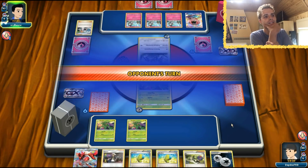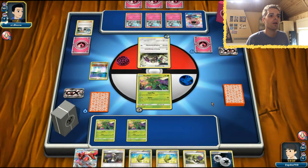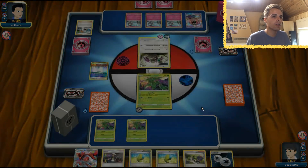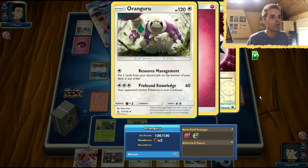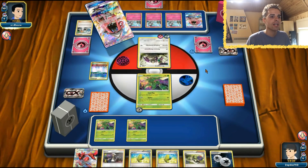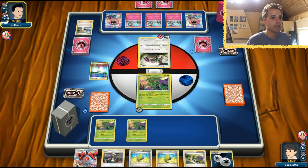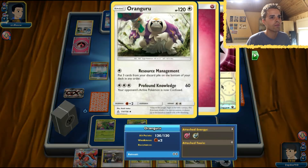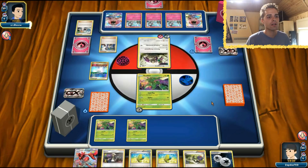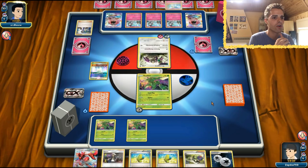Our hand is not great but it doesn't matter too much — we have Parallel City so that helps. Next turn Max Elixir is coming along. The opponent is going to rack up some damage, smacking with Oranguru for 60, but he thinks I don't have anything to work with — and that's where he's wrong. Sycamore comes along and we have access to Crosscut, though we need to check if we have two Dalmice in play.